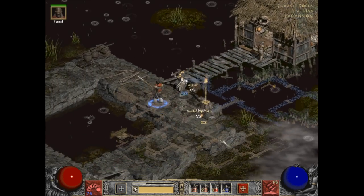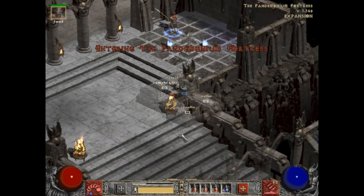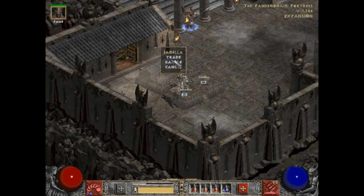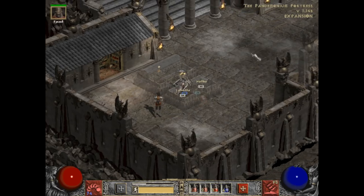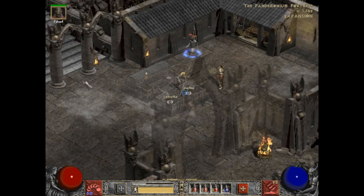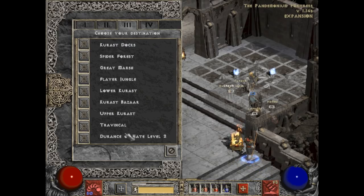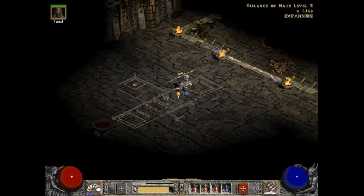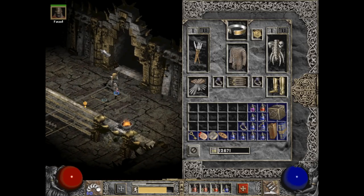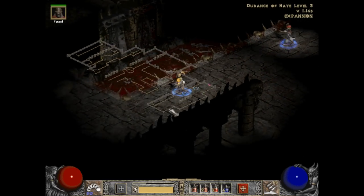All this trouble over a tattered book indeed. I will put those points into dexterity. Something I'm going to be doing for these Mephisto runs — I am going to up the players count, as Mephisto isn't much of a challenge. This will make Mephisto harder and also provide greater value to killing him. I'm not going to escalate right up to seven players from the get-go; instead I will start with three.